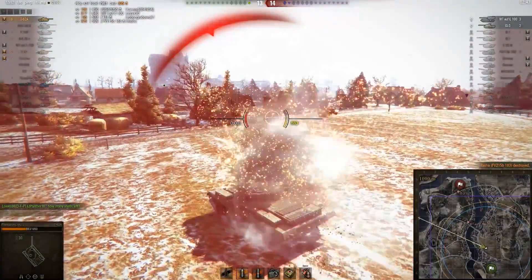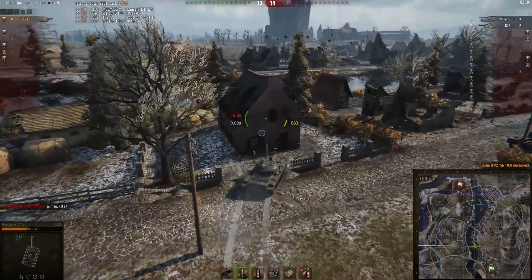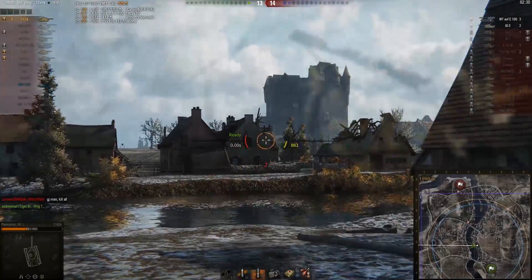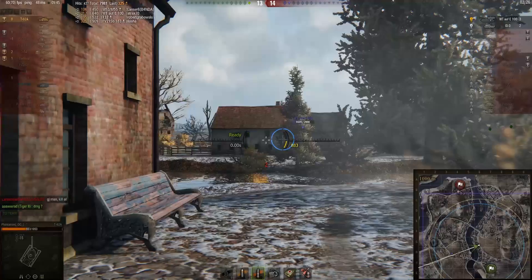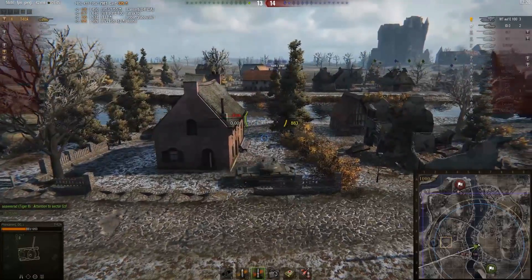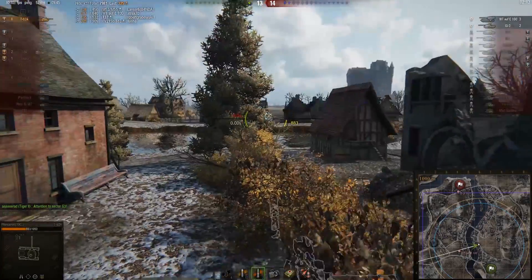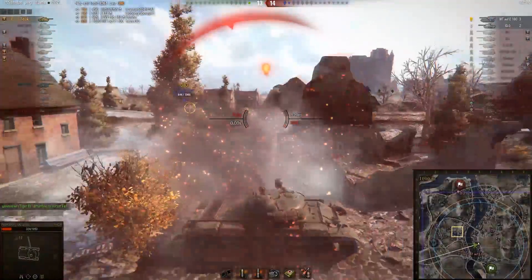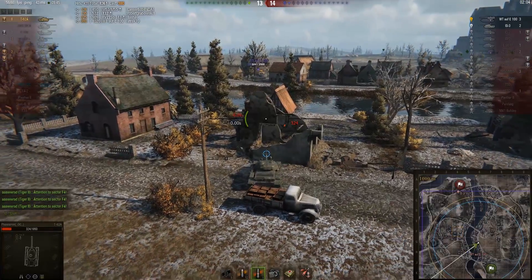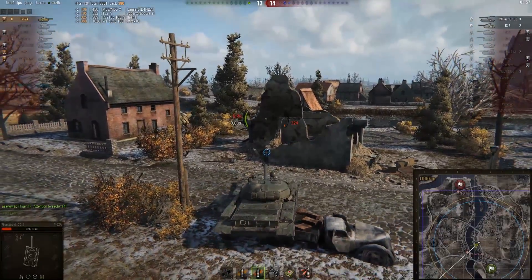8,000 points of damage. Takes a hit now from the Waffenträger — got to get into cover. The boot is now securely on the other foot as the Waffenträger is the one firing at Phantatron without him being able to see. It looks like the Waffenträger is just going to try and charge him down because he's got the firepower and the hit points to do it. But Phantatron is going to trust in his Russian medium tank and just sit there — exposing all of his side armor. Gets one good hit, but now he is just a one shot for this Waffenträger E-100. He's going to have to play this one a little bit smarter — trying to get into a side scraping position.